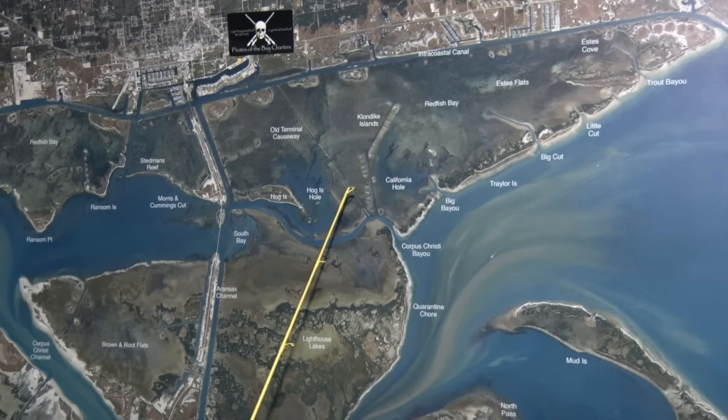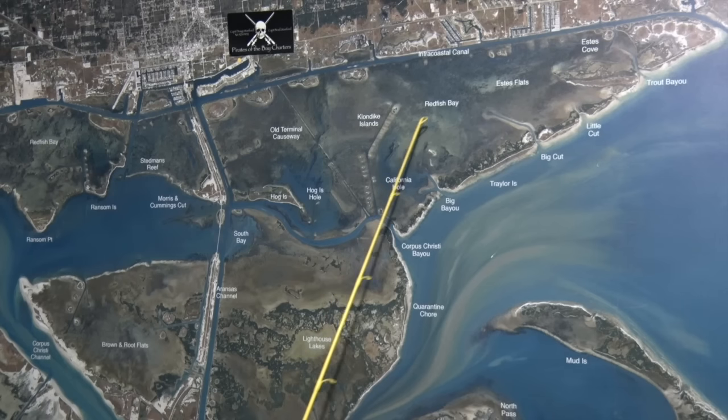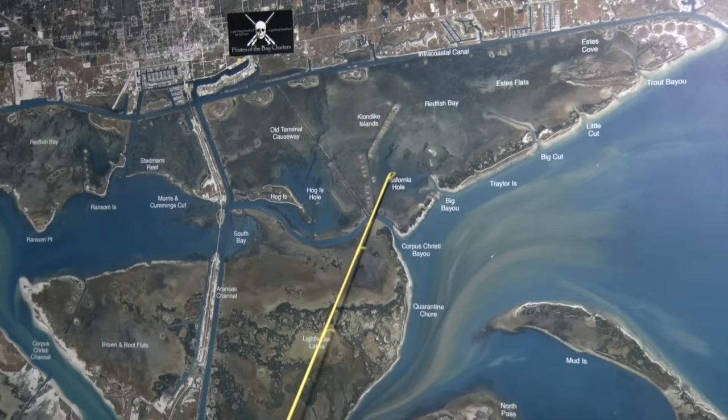If you fish the Klondike Islands, in between this V — or what some people call the funnel — there's been some nice redfish when the water's been out. You can also run right through the Klondikes through this channel, and if you drift through California Hole, drifting through there with a gold spoon, we've been catching some pretty nice reds scattered through there and a few trout.